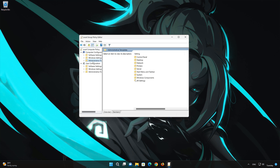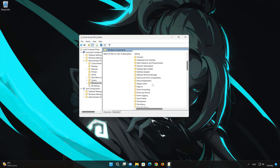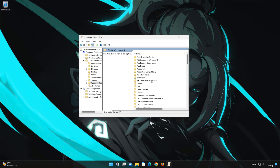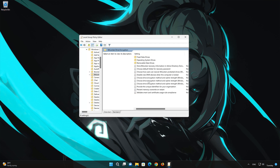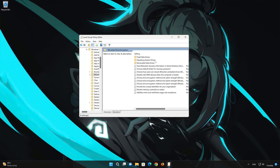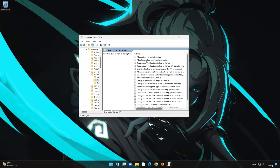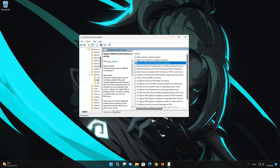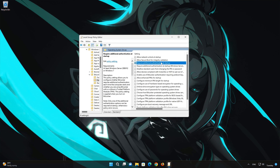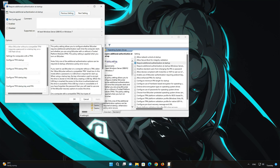Double-click Windows Components, then double-click BitLocker Drive Encryption. Double-click Operating System Drives. Select Required Additional Authentication at Startup, then double-click Policy Settings.